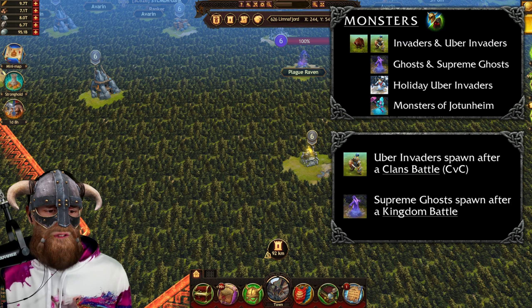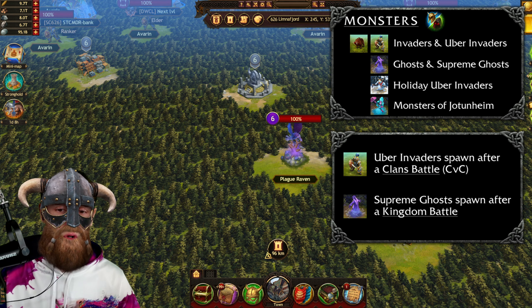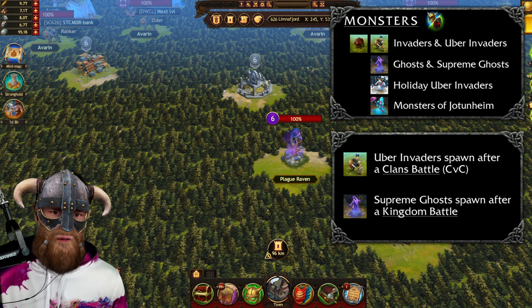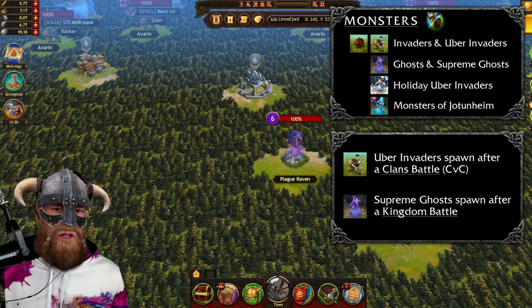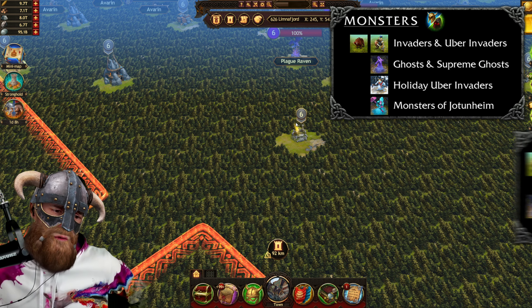There are also supreme ghosts. There's none on the map right now so I cannot show it to you, but supreme ghosts are more powerful ghosts that don't have levels — same thing as uber invaders that we just talked about. If you kill a supreme ghost it will also spawn a special resource location, the supreme ghost shelter, which will appear on the map.